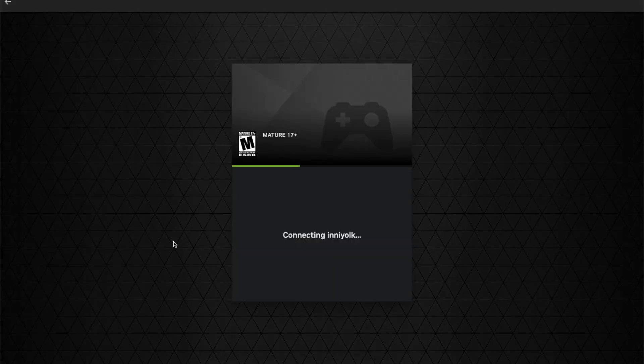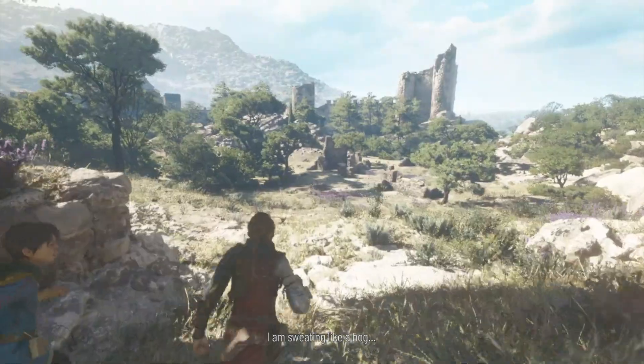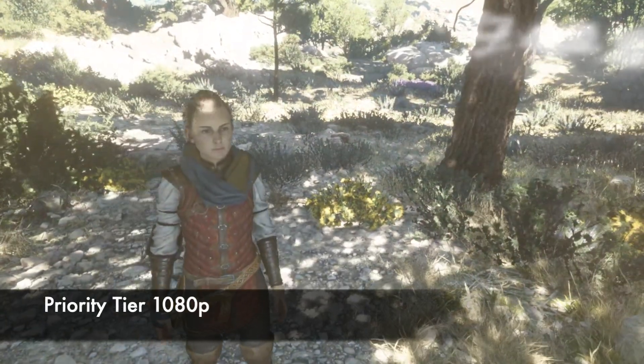On the priority version, the wait was still there but it was much faster and was a non-issue for me. I was able to find a rig within a couple seconds. The load times weren't as bad. I wasn't worried about a one-hour play limit that would kick me out. The graphics were noticeably better, but it could be more optimized for newer games, I think.